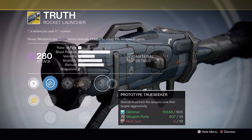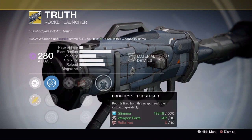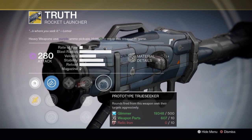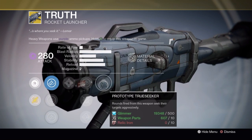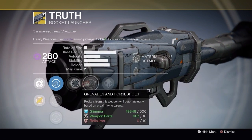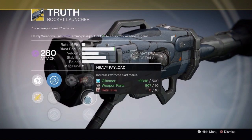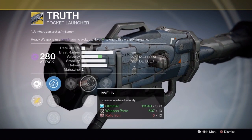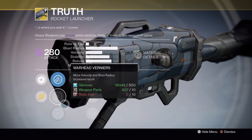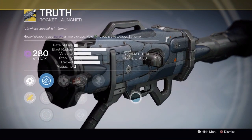The Truth has its special perk, Prototype Trueseeker, and it is amazing. If you're aiming down the sight and locking onto the target you'll hear a little beeping, and whenever you fire off this rocket it won't just track like a normal tracking rocket — it will make curves and go all over the place looking to find the enemy to kill them. That plus Grenades and Horseshoes is going to make this rocket launcher extremely good at defeating any enemy guardian in its path. I like to use Javelin; Heavy Payload gives increased blast radius but it already has a really nice blast radius, so the increased velocity is what I would personally go for.